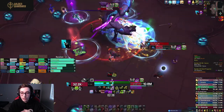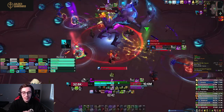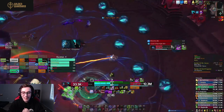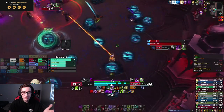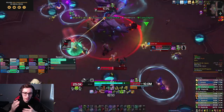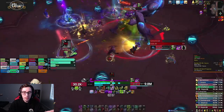I chose to go the safe route — even though I had Abom Limb up, I just ran out of melee. If you're trying to maximize your damage, I do not recommend doing that. This goes for all of the Expunges. I know this is an early fight and we're on farm; I'm not trying to do the highest damage possible — I know that as long as I play safe, we're going to kill this boss.